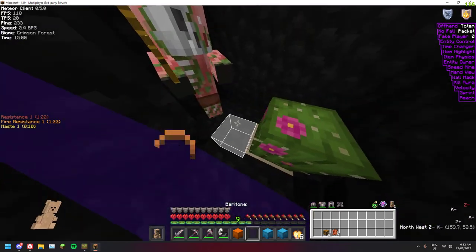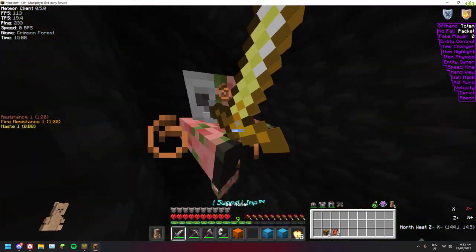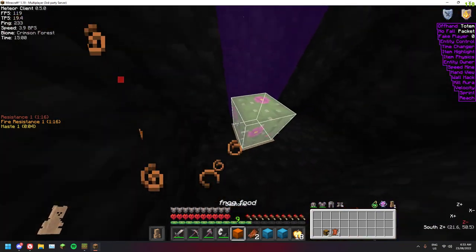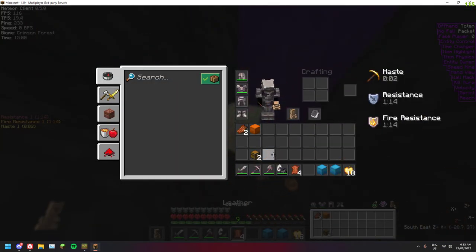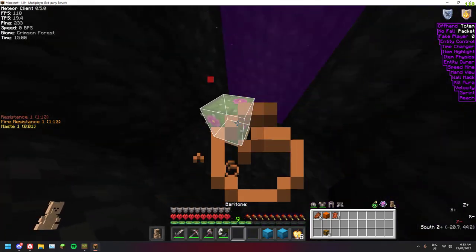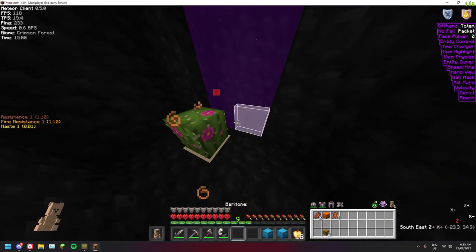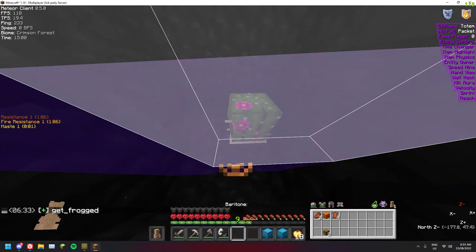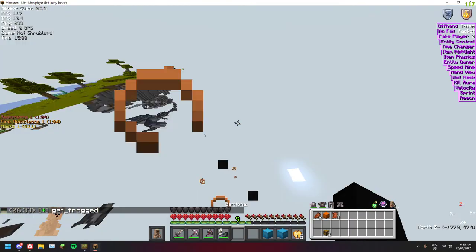I've just encased the portal and put a cactus in front of it with just enough space around it so it doesn't break. You could leave it open but there's a chance that stuff will start spewing everywhere, and we don't want that — we want it to be nice and easy.